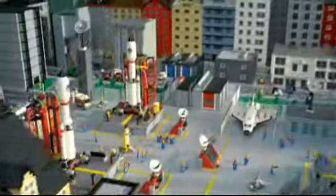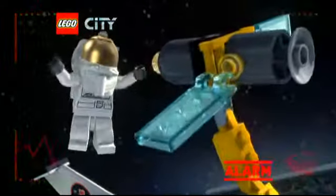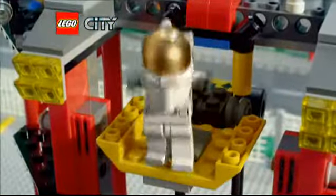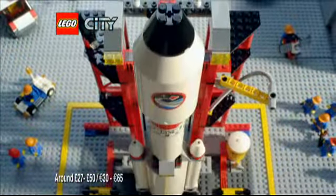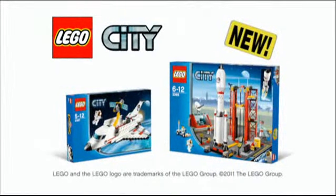In LEGO City, the Space Center is always busy. The new LEGO City Space Shuttle is ready to deploy the satellite. It's malfunctioning. Send out the astronaut. You can build the rocket, place the astronaut, ignition start, and blast off into space to make the repairs. We have liftoff! The new Space Collection from LEGO City. Each set sold separately.